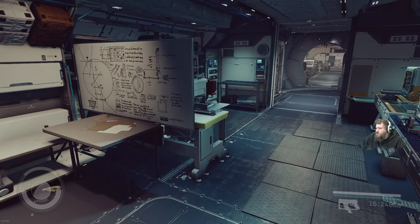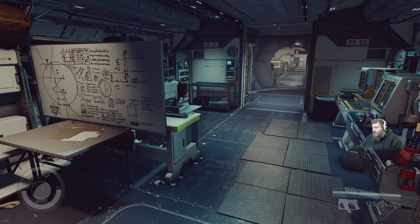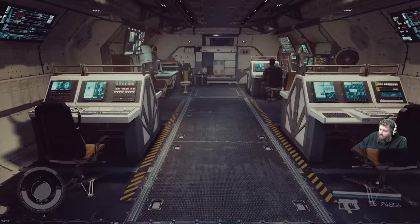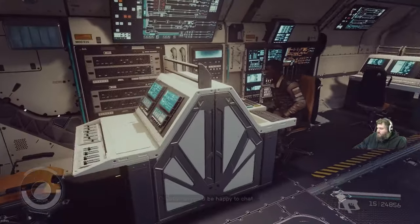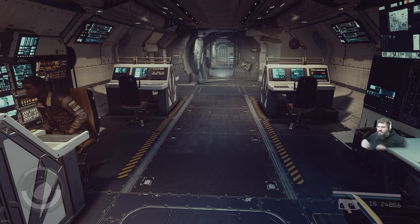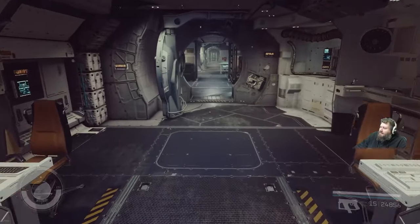We're going to move in here to a workshop where we have everything you could possibly need to repair your ship on the fly. We know sometimes a pesky Crimson Fleet member puts a round through your engine and you've got to patch things up — you can do that here. Same with all of your equipment and armor. Moving through here into the second combat control — that's right, we give you two combat controls for your crew to monitor all their systems. You can split them 50-50, run them in conjunction or independently. It's a fully redundant system to keep your ship up and running in combat.